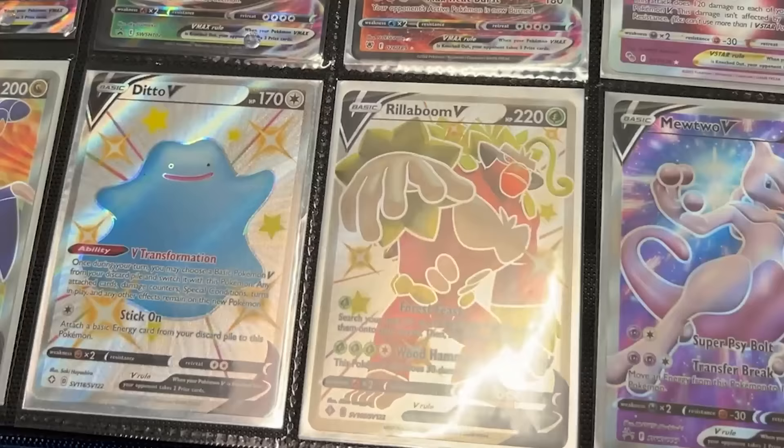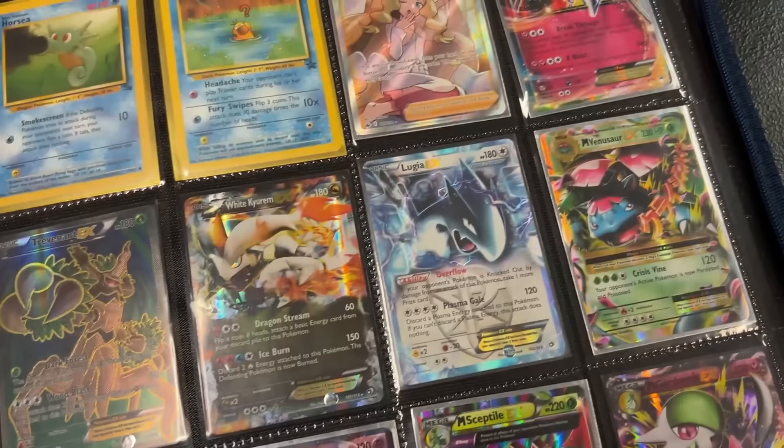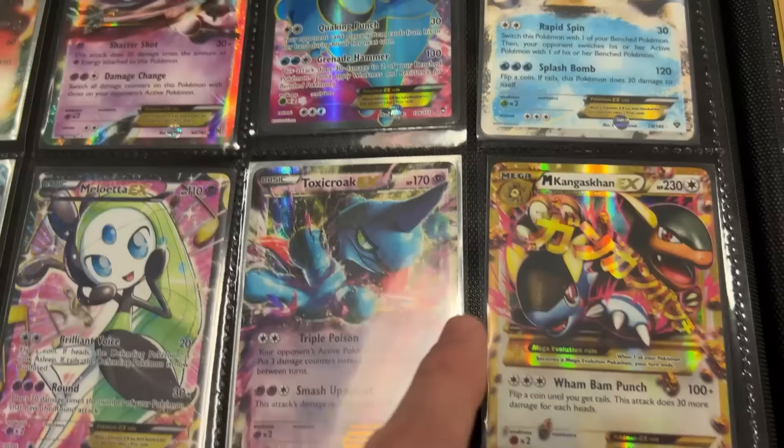Going to the next page with a bunch more ultra rares — it literally just does not stop. We got Ditto, Mewtwo, a little bit older right there with the Lugia EX, Mew EX. We got the Trevenant. Oh look at that, Caitlin up there. And then I think we are on the last page — we got Meloetta EX, look at that Mega Kangaskhan. That is a secret rare, you can tell by the gold border.